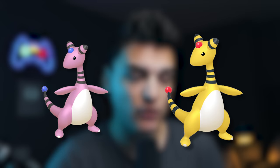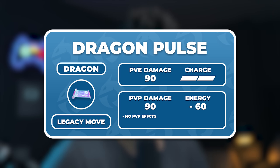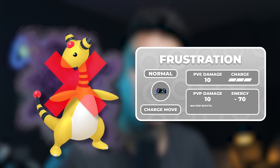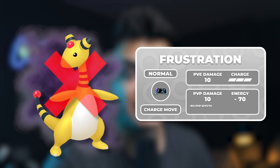You can evolve a Flaffy into Ampharos to get the legacy charge attack Dragon Pulse. Note that if you have a Shadow Flaffy with the move Frustration on it, the Ampharos will not learn Dragon Pulse — Frustration blocks the teaching.